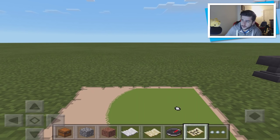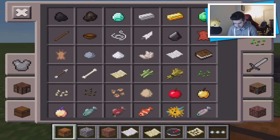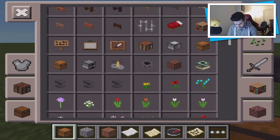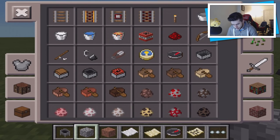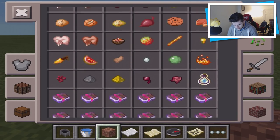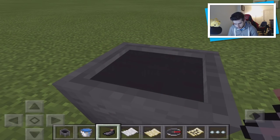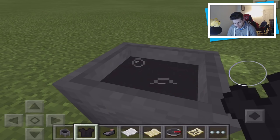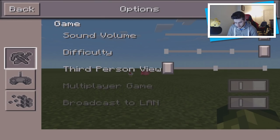Cauldrons were also introduced. Place down the cauldron, grab a bucket of water, then grab a dye — for example, black. Tap the dye on the cauldron and it changes the color of the water. Then grab some leather armor — a leather tunic — and tap it on the cauldron. You now have black leather armor, and you can equip it to see how it looks.